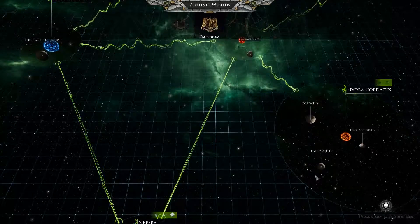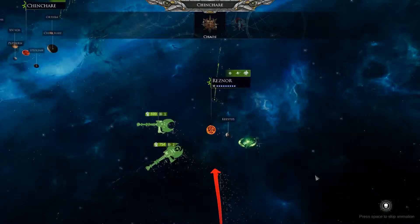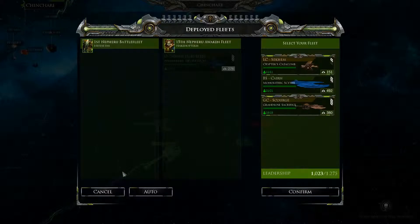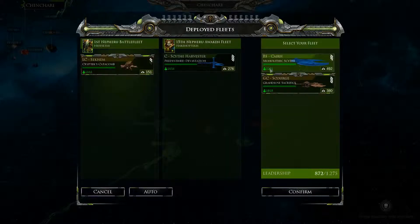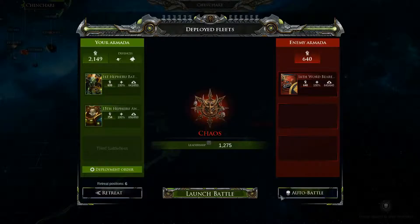So I can actually end our turn without being much afraid. We are going to be attacked by a Chaos fleet, but the battle, to be honest, we are going to resolve in the next episode. Let us just get in the three big ships available — why not? — and then launch the battle.